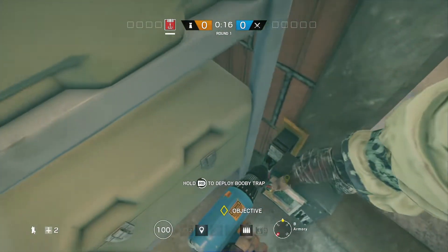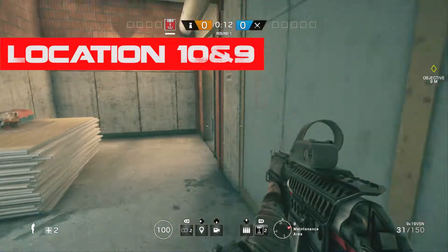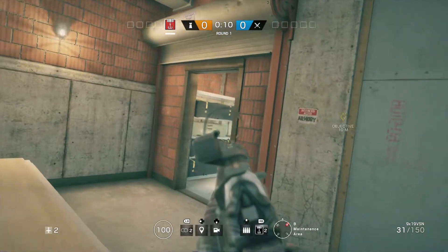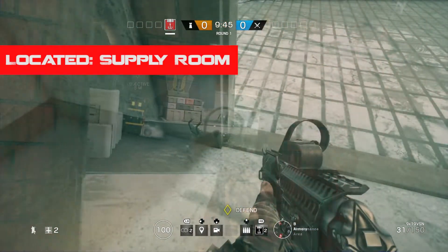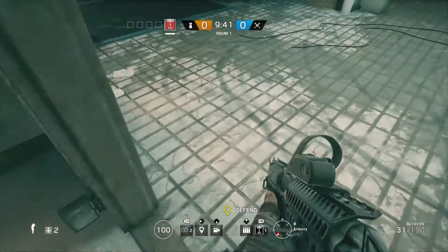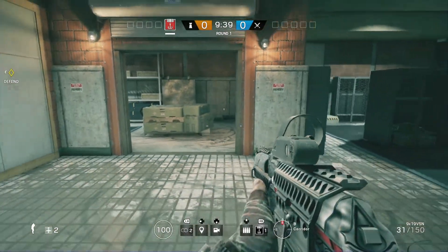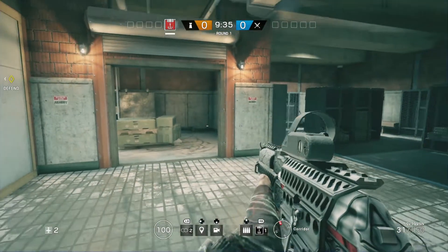To start off, the first two locations are gonna have to be in Hereford Base and the spots are actually pretty easy to find — it's the two doors leading to the objective. Remember to set these traps to the lowest point possible because if you set it any higher it's a lot easier to see. Most people feel like they shouldn't place Kapkan traps at the objective but these two work really well because the lighting is super bright and the lasers are super hard to see.